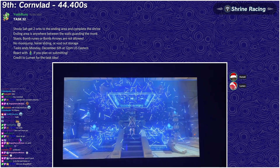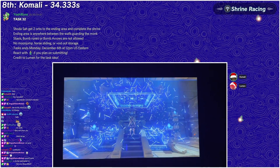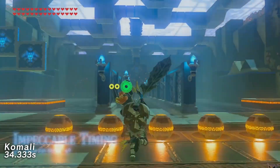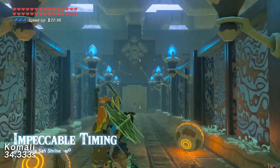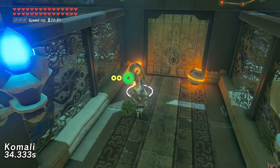Next we have myself — I wasn't really going for speed in this run, just kind of messing around seeing what I could come up with. I found that you could use a korok leaf — it's kind of finicky, but you can get the orbs to the end with a korok leaf. Notice what shield I have — that comes into play later.